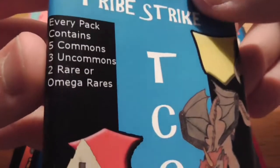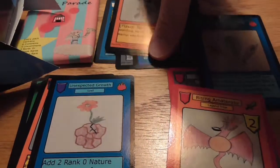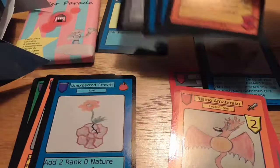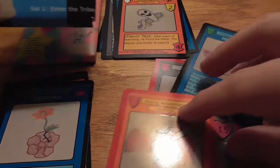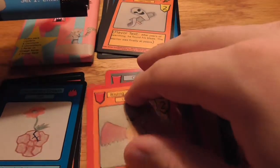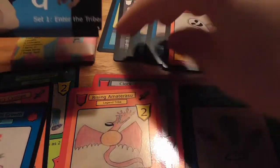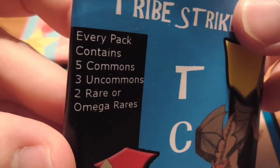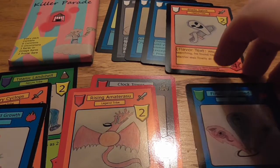I went ahead and sorted everything out so we can try and figure out what's going on with the rarities. The most cards we got are the white ones — we got five of them, so those are definitely the commons. Three uncommons, the three blue ones, so those are the uncommons like we thought. It says two rares or Omega Rares, but we got two red cards and one green card, so we actually got eleven cards in the pack instead of ten. A little bit confused by that, but we'll take it.